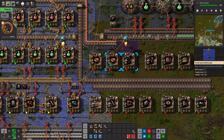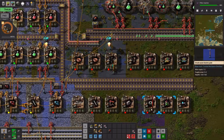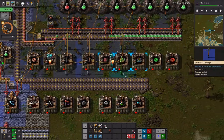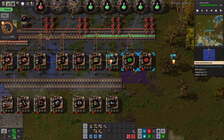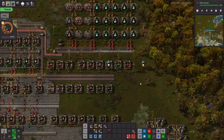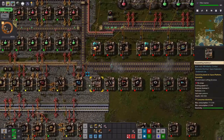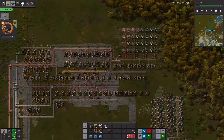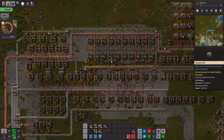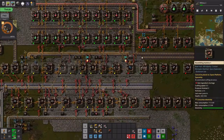The hope is that we can build all of these circuit types of things. Let's just see how far this gets us — hopefully this will at least get us going. The green circuits are coming — we might need some fast inserters as well.